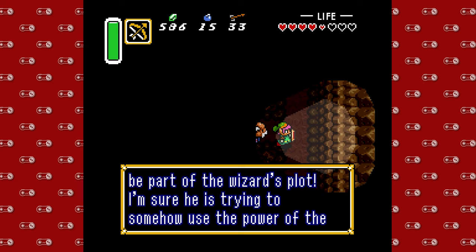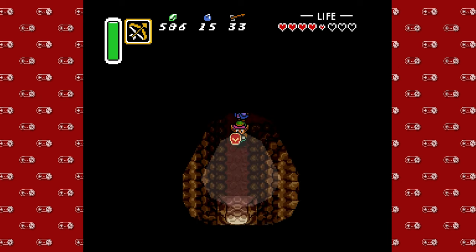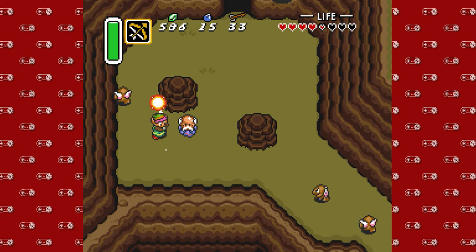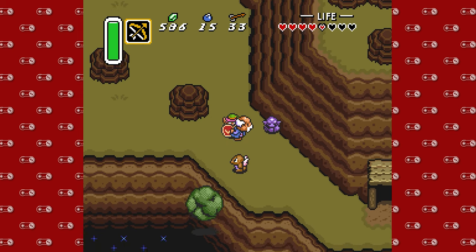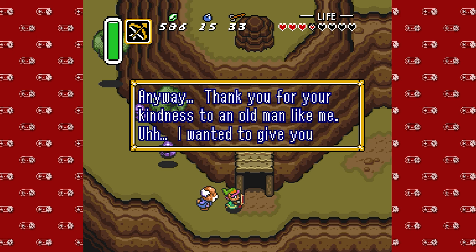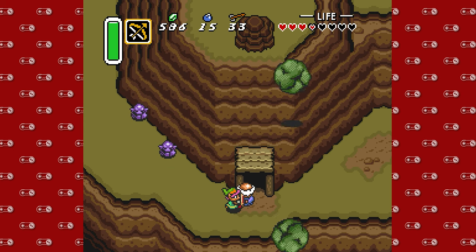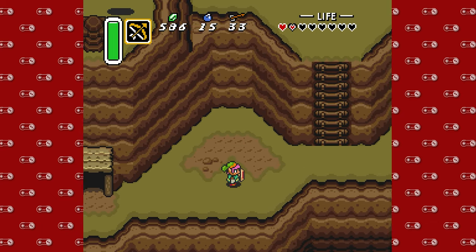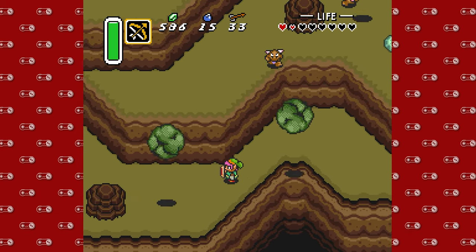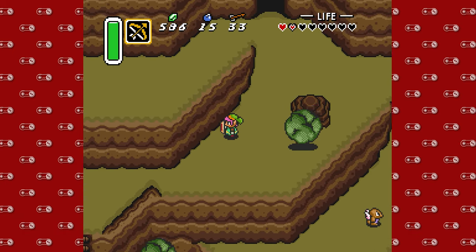Kidnapping granddaughters? Not cool. So yeah, that's kind of the big thing — there are the wise men, the wizards of Hyrule, and their granddaughters are being held hostage, essentially blackmailing them. So we get the magic mirror — you're going to need this in the future. This is one of the biggest items. I'm just trying to avoid these big old boulders. These are pretty treacherous, and if they hit you they do a ton of damage. I could see myself winding up with a game over here very soon if I'm not careful.